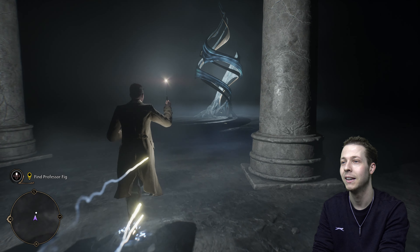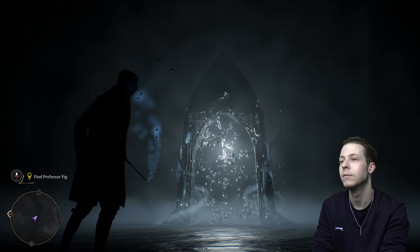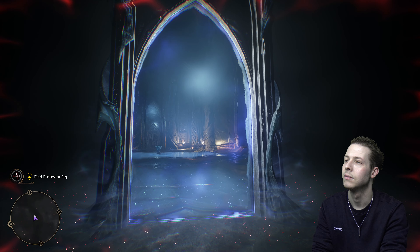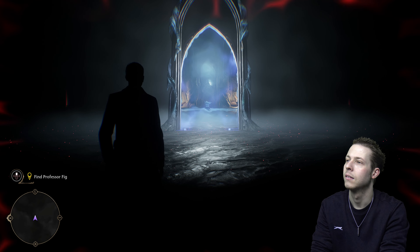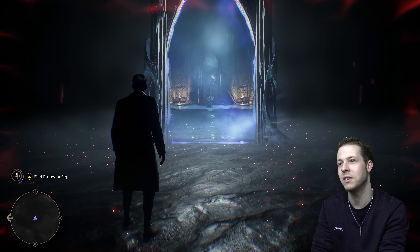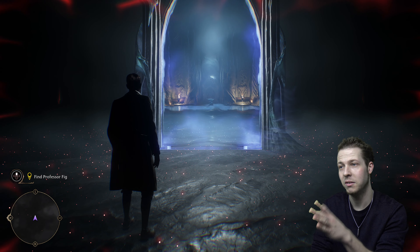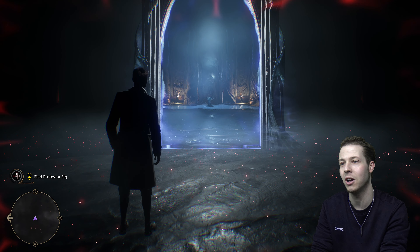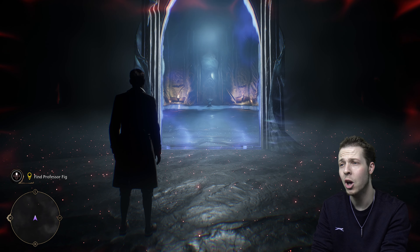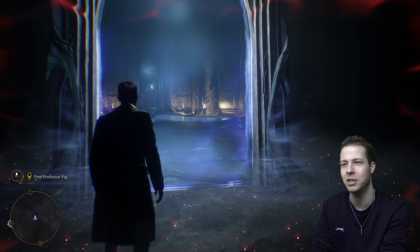This is what we found in the previous video. We interacted with this random mirror on the wall, and only we could see it — Professor Eleazar couldn't. This adventure we're going on right now was sent to George at the Ministry of Defence by Professor Eleazar's wife, because they wanted to keep this away from Ranrok, who is the leader of the Goblin Uprising. So whatever we find in this place must be very important. Look at those little balls of red magic — beautiful.